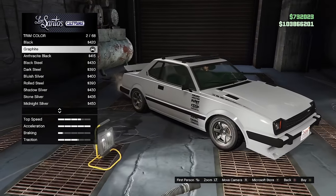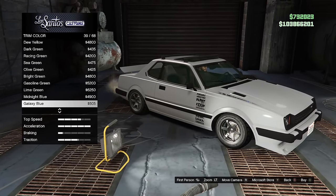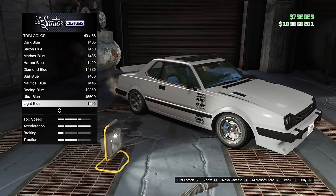On the Postlude, the trim color also changes the brake calipers as well as the interior, if you want to match your interior to your brake calipers for some reason.